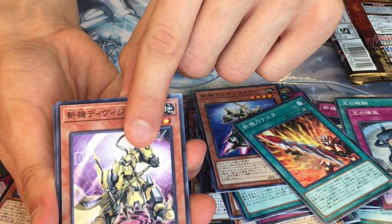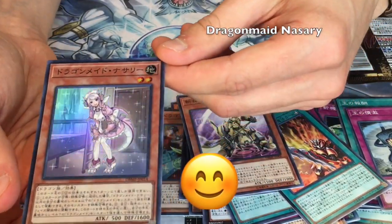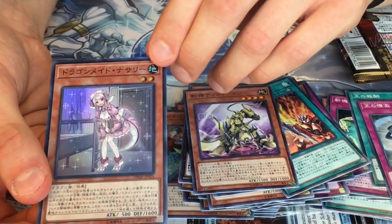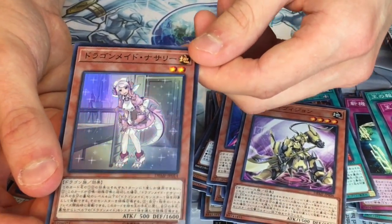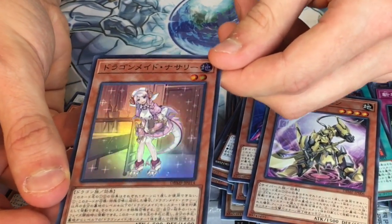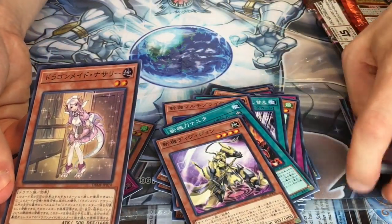And our last foil is an art Dragon Maid monster. We had to pull that if I remember correctly. I can see a lot of people's reasonings for liking these — even if I don't know the exact names of them, they look pretty amazing. So I'll pack every card up and we'll see you at the recap.